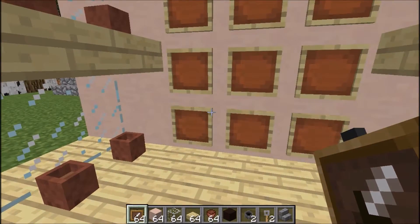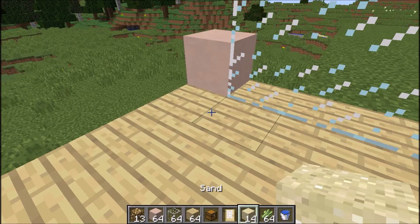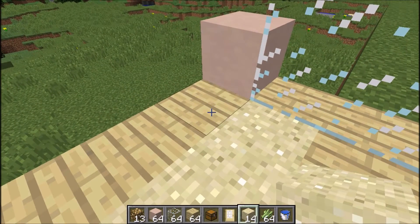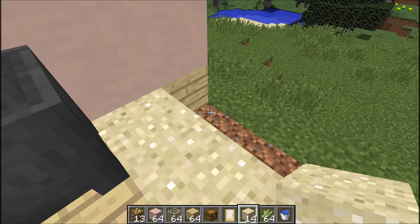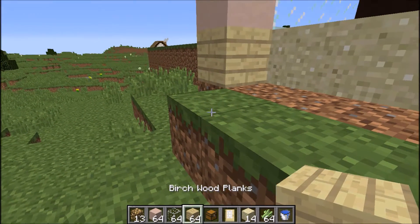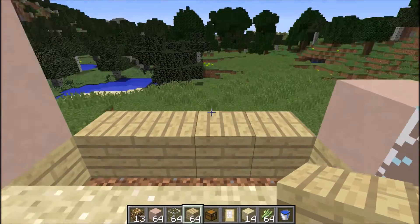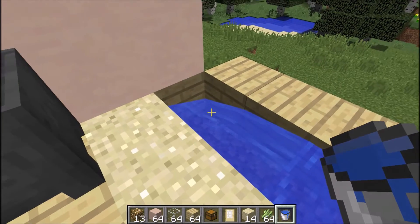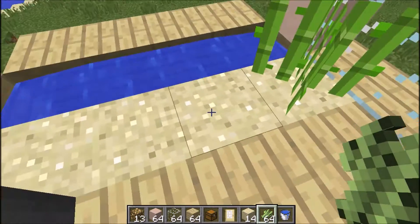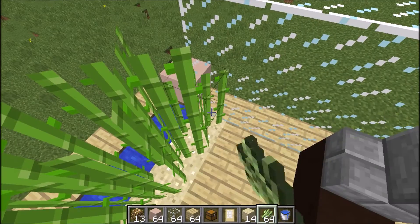Some flowers won't go in flower pots, so I'm going to put them in item frames — that will look quite nice. Now I'm going to dig this bit away, replace it with sand, and dig this away too. Then I'll put some books here, and put my water right here and some more there, because you can only place sugarcane on sand next to water. Then I'll make it go really tall, all the way up.